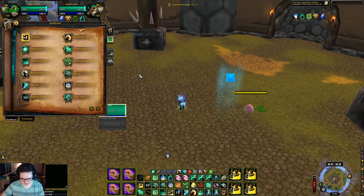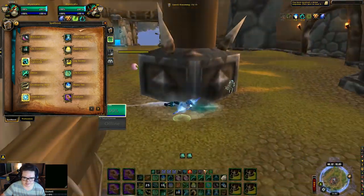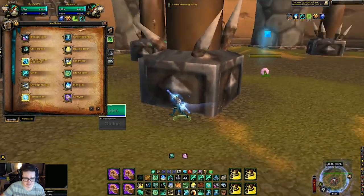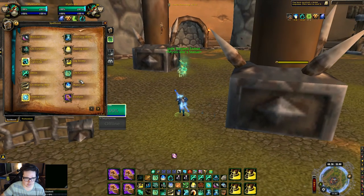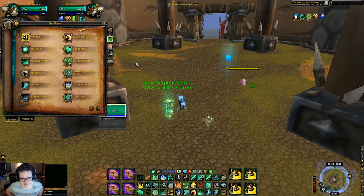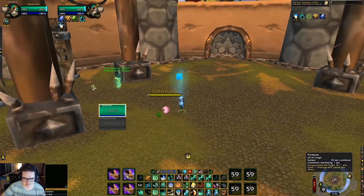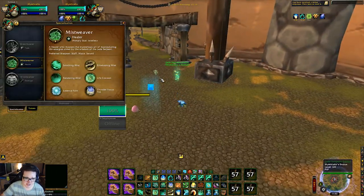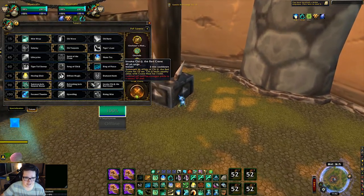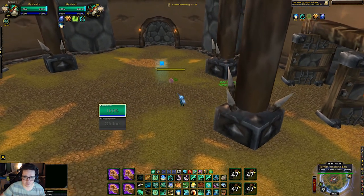Those are pretty much all your abilities. You use Roll to avoid crowd control and get to LOS. You can use your port to teleport away. You can use Paralysis or Leg Sweep to interrupt, or Ring of Peace to interrupt the cast. You need to be stacked on them for Leg Sweep, but Incap has about a 20-yard range, so if they're fairly close you can use that. That's pretty much all your abilities to interrupt, stop, or avoid crowd control.